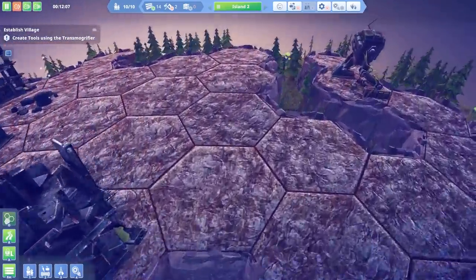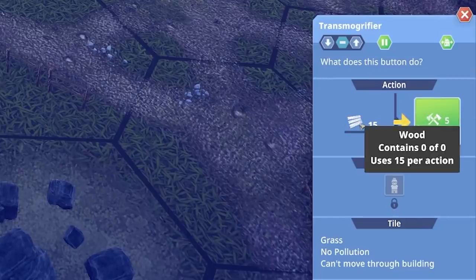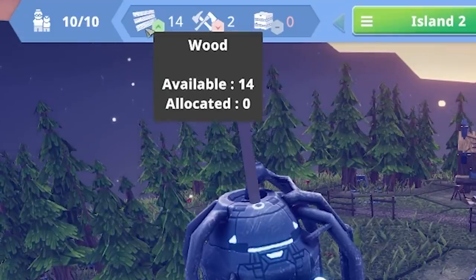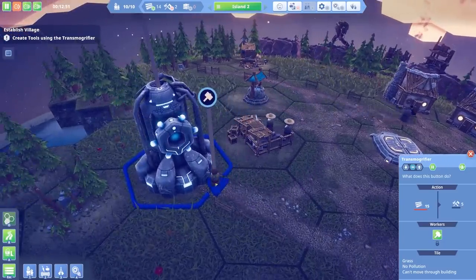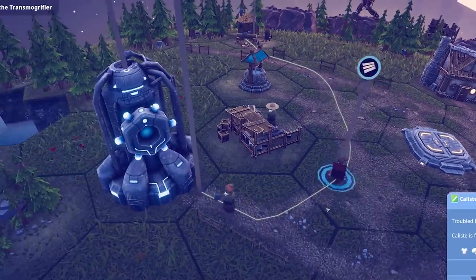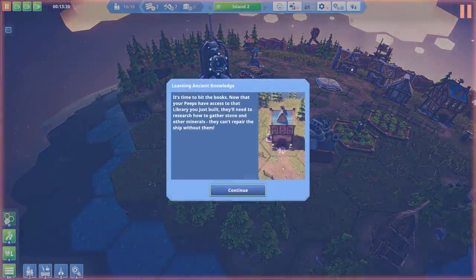We need to create tools using this. Do I just click that? Wood contains zero of zero — oh it uses 15 wood. How much wood do I have? 14! I need one more wood. I clicked it anyway — so I think this worker is going to go over there and deliver wood. That's Caliste — look, he's delivering wood, he's going to a wood shop, he's got wood in his hands and he's gone in. Nice!